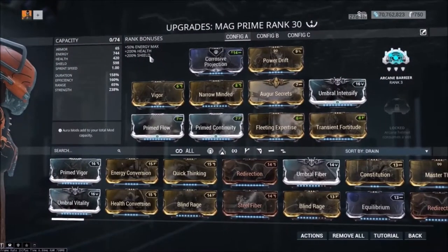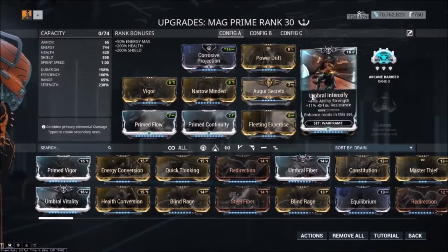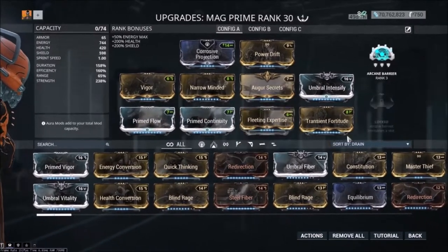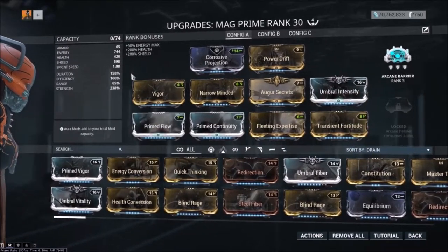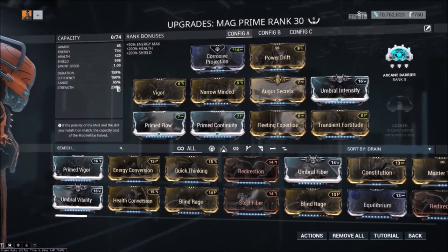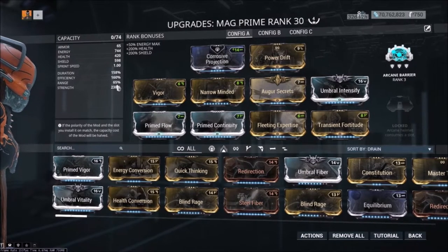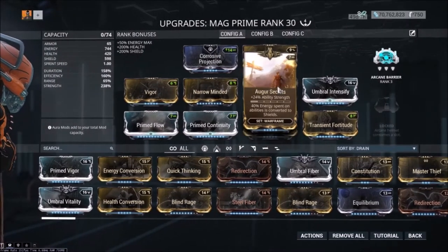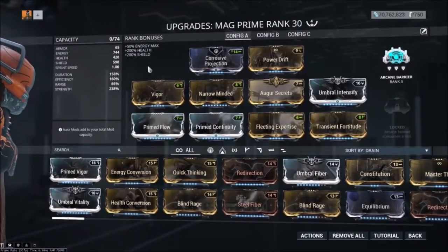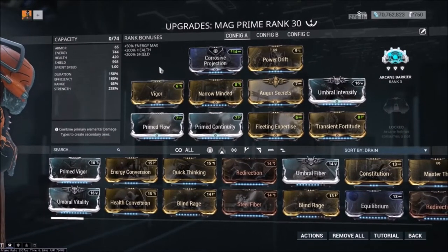I built a little bit of a weird Mag Prime here — went with Narrow Minded, Augur Secrets, Intensify, Prime Flow, Prime Continuity, Fleeting Expertise, and Transient Fortitude. That gives 158% duration, 65% range — so it is negative range — but for this build you don't need range. You could swap Augur Secrets or Power Drift out for range mods if you wanted. It's 238% power strength.